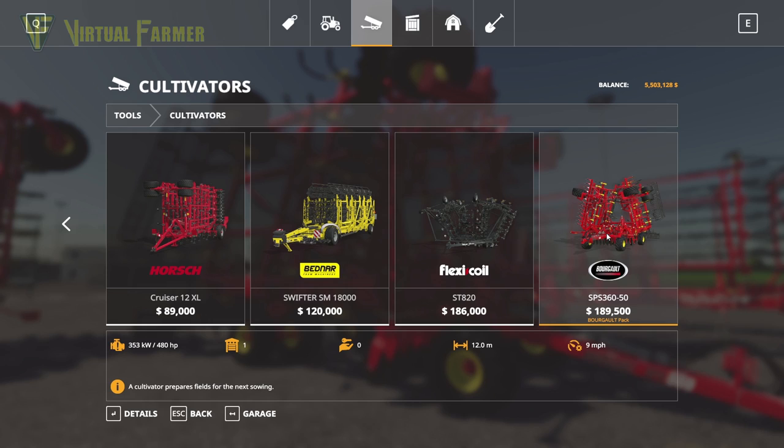It's available for $189,500, requires 480 horsepower to run, has a 12-metre working width, and a 9-mile-per-hour working speed.